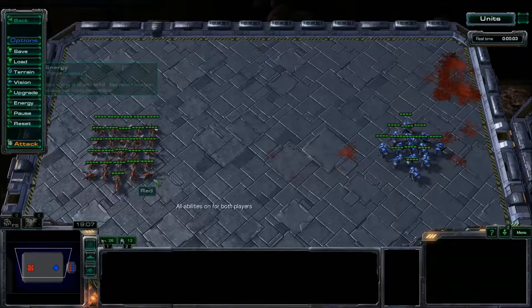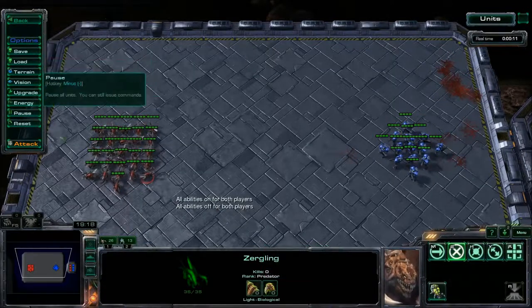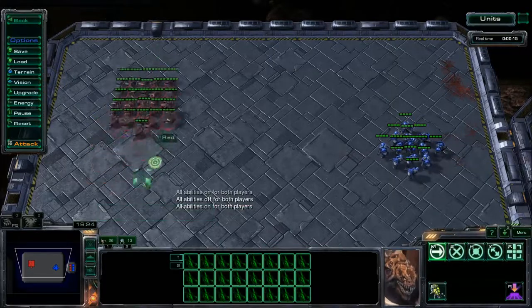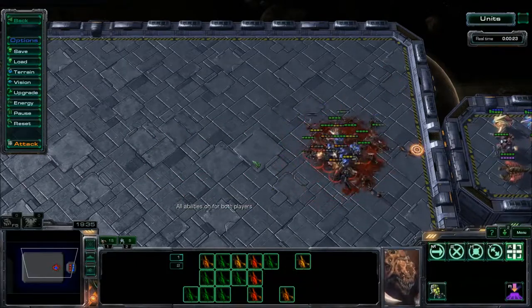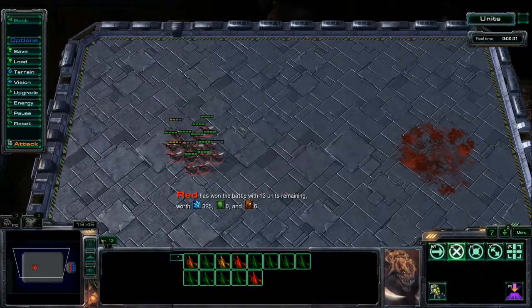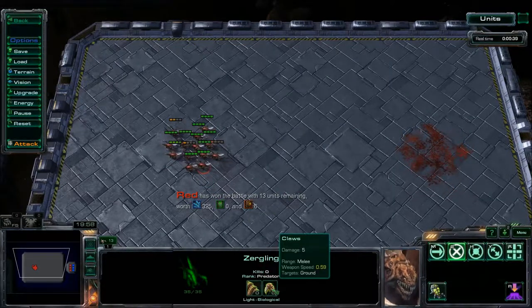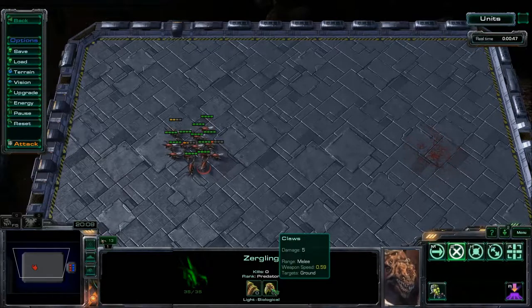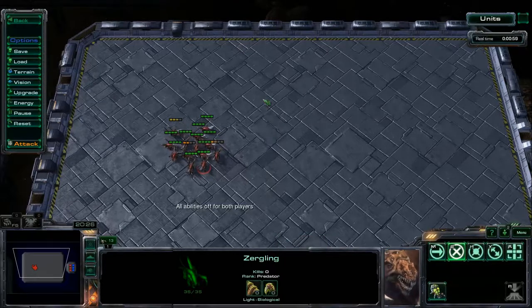Zerglings have two upgrades. The speed upgrade makes them about 50% faster — 4.7 with the upgrade versus 2.95 without, off creep. This is one of the most important upgrades in the game, as Zerglings are your primary scout and need to get a surround. With the upgrade Marines can't kite backwards because they're now slower than the Zerglings even with Stimpak. The second upgrade is a Hive-level upgrade that improves weapon attack speed from 0.7 to 0.59 seconds — roughly a 20% boost.